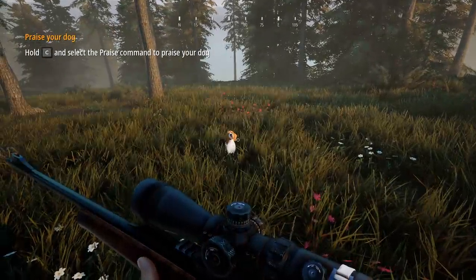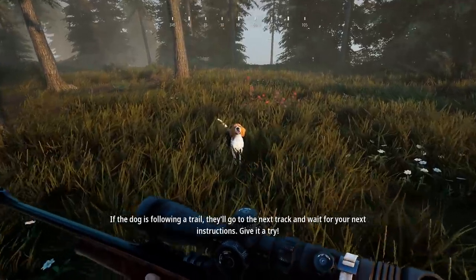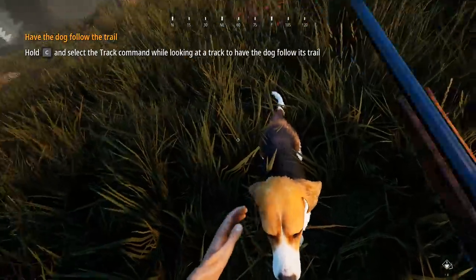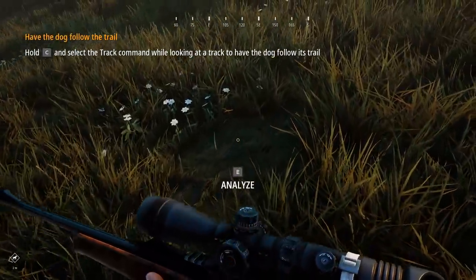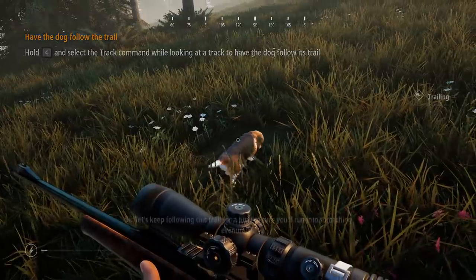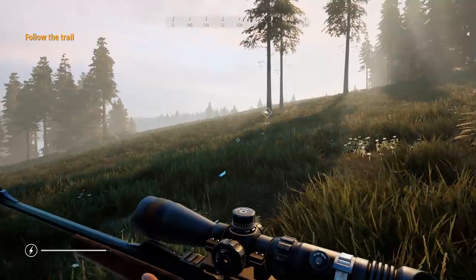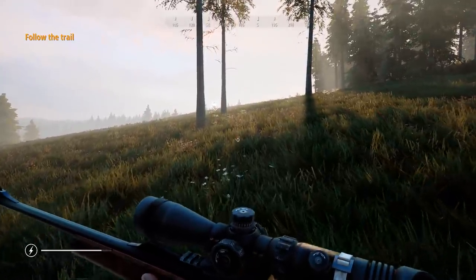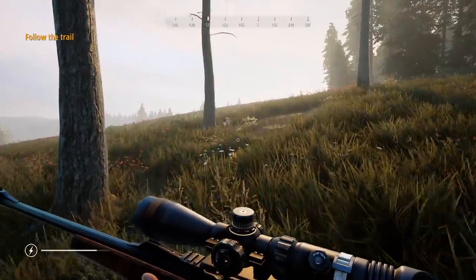You can praise the dog! Commands - it's a wheel. He gave him a little thumbs up. I want to pet him. Good job! If you get close to him, you can pet him. So hold C and select the track command while looking at a track, and have the dog follow its trail. Go on, Gizmo. He's smelling. Let's keep following this trail for a bit - oh he's going after him! That's so cool. That's all you're going to hear from me during this video - I apologize in advance. I'm a massive dog person, I love every and all types of dogs. The fact that we finally get a dog in a game like this - this is it for me. I'm in my element.